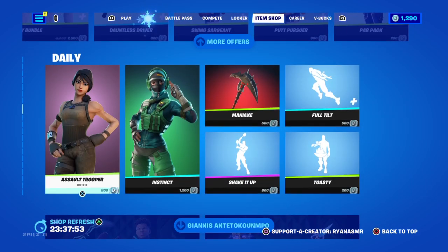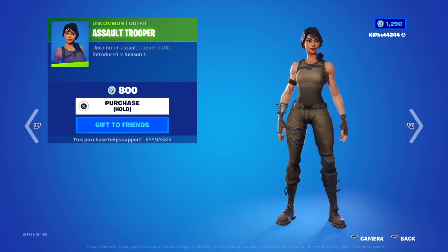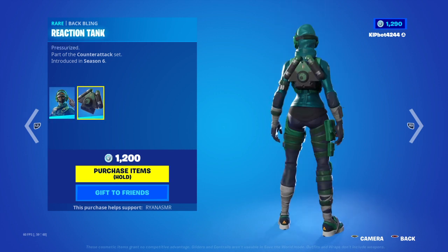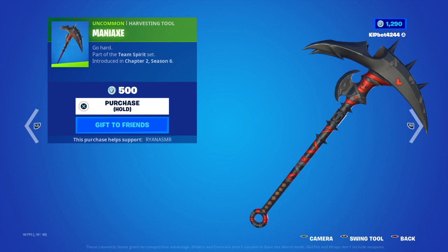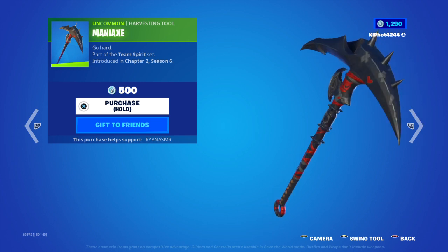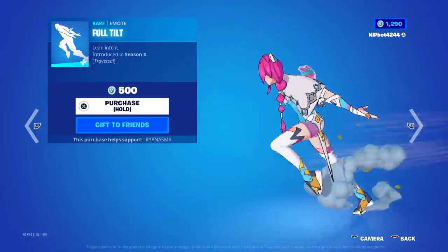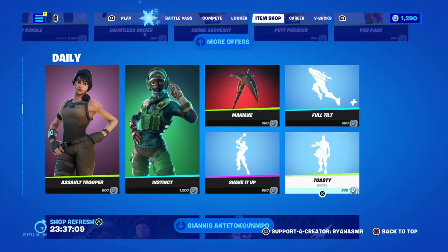You don't have girl ones. Assault Trooper. Instinct — it's literally just Fresh. And then we've got the triangle Reaction Tank — very nice. Manny Axe pickaxe — a bit spiky. Full Tilt. Shake It Up. And you've got Toasting.